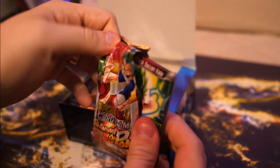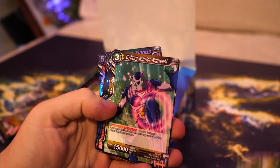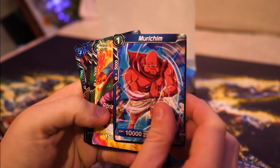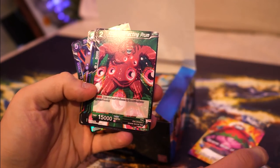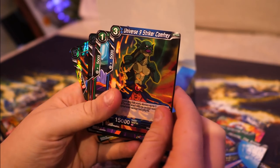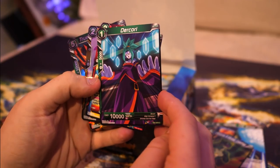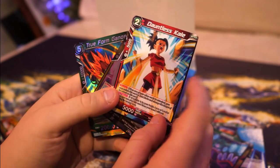Here we go - pack one. We've got Sister Attack Kael, Nigrishi, Tian Shin Han, Murichim from Universe 10, Ribrian Maiden of Anger - so we've got a leader card right there. Attack Reflecting Prum, and Hermila - oh, it's his buddy, they came together. Universe 9 Strunk, Comfrey, and Durkuri. Durkuri is actually a pretty potent card - voiced by Amber Lee Collins, no less. So that's pretty cool.